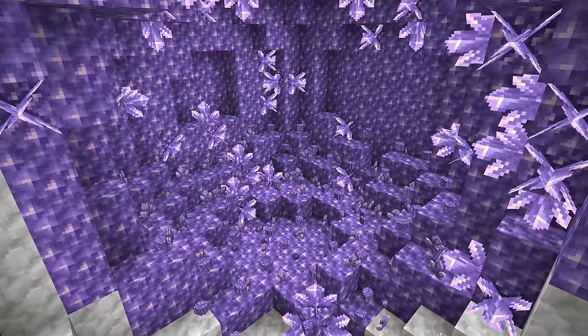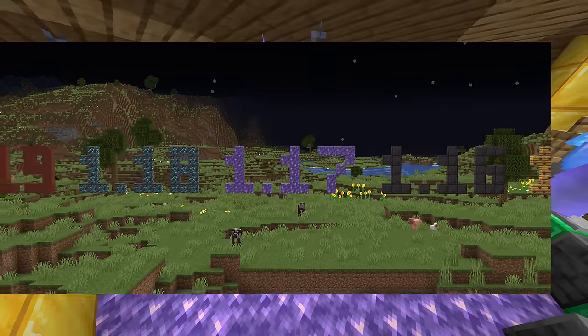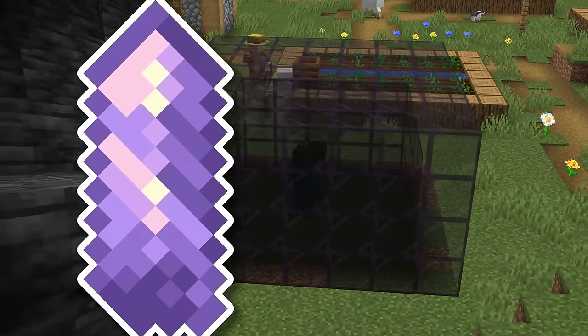Amethyst geodes and crystals were added in Minecraft 1.17 and are not only a beautiful decoration, but also have a lot of great uses, so in this video I'll explain it all.